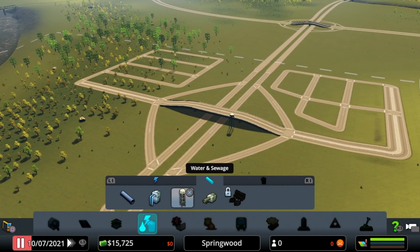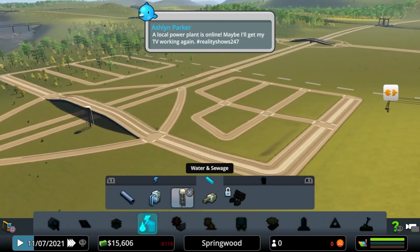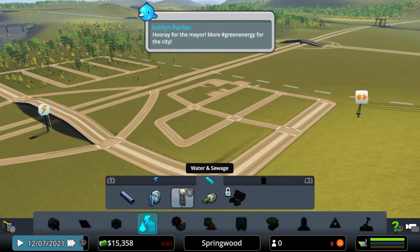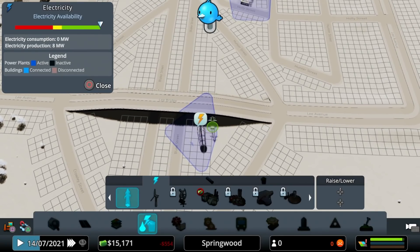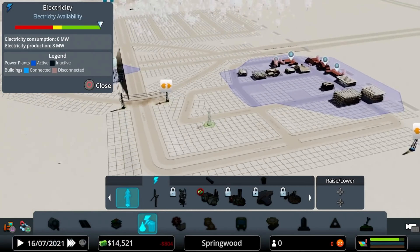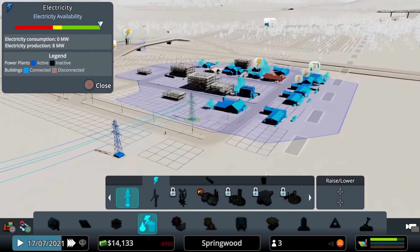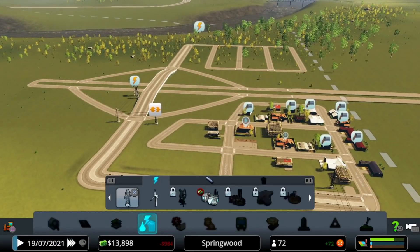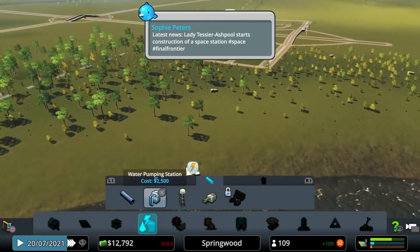We've got water, electricity, roads, and zoning — time to hit play. I'll hold it down and go to three times speed to make things happen faster. In the bottom right you see demand bars; these build off one another. At first we need to get power over to the water pump, because people will complain they don't have water if it's not getting powered. Power spreads through the blue bubble, and houses spread power to other houses.